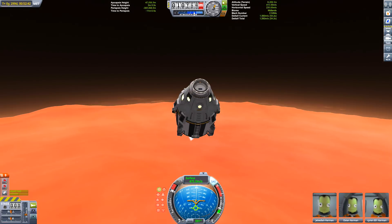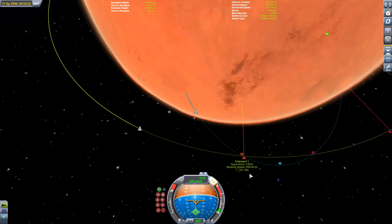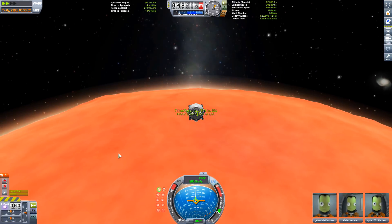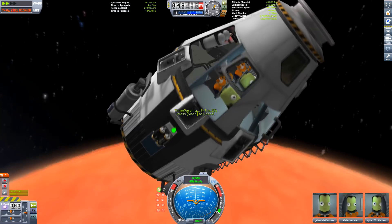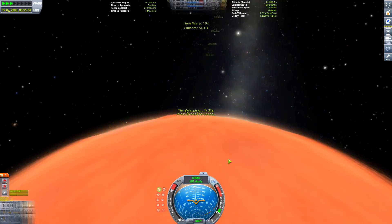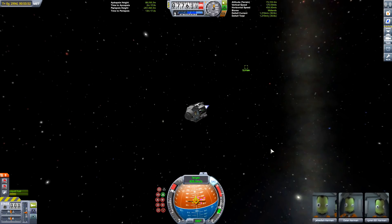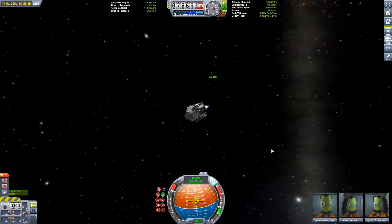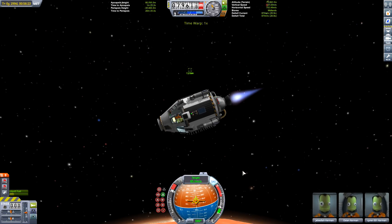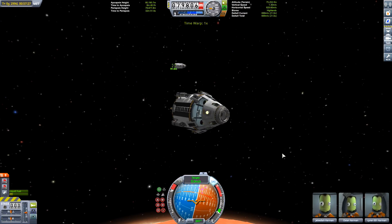Now we have to send the Kerbals back up to rendezvous with the transfer stage, which has the majority of the fuel for the return. I was planning on needing a couple of quick-saves — perhaps three attempts — to get the correct trajectory. However, I did it on the first go. I think it has something to do with Duna's thinner atmosphere, so it's a lot easier to plan trajectories without worrying about drag.